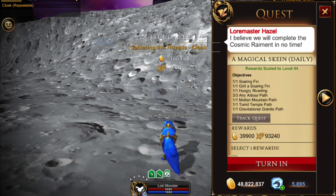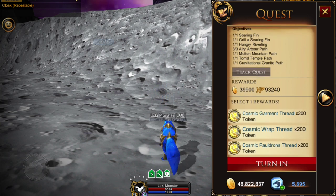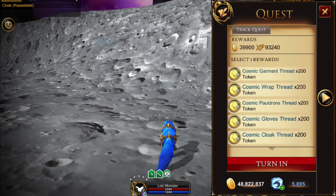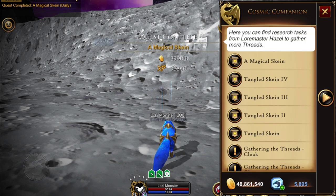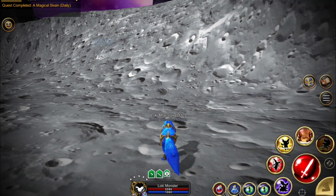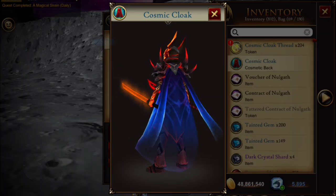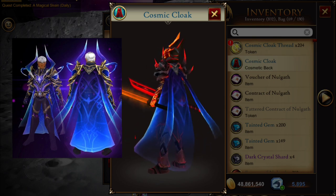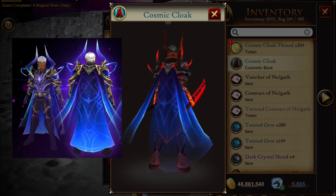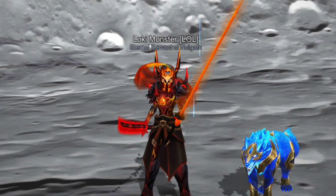Time to turn those in. I did both the repeatable and the daily at the same time. Now you're going to have to choose which one you want. I'm just going to click on the cloak thread. If you really don't want to do this quest — it was fun as hell, I loved it — you could always do one of the other ones. This is the cloak that we got: the original, and then the cosmic one. The insert on the left is the awakened version — as you can see, it has the big horn-type pieces on the top.